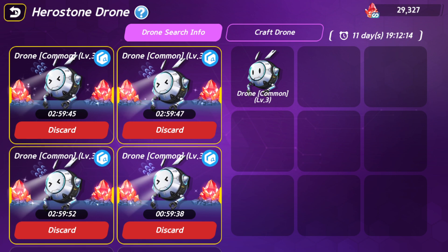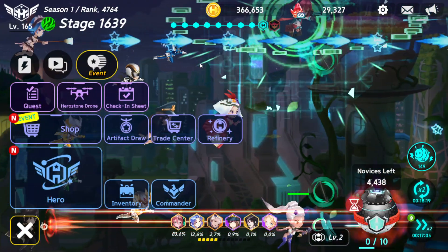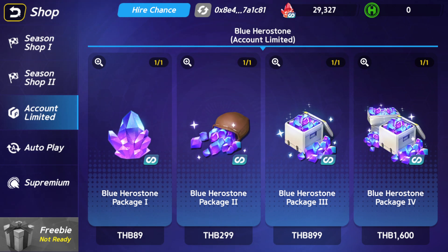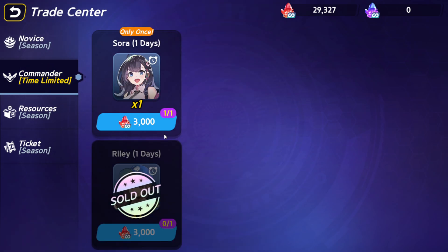29K now - maybe today I can earn another 10K plus. We can craft more. Haku Kren we cannot craft yet - that's how it looks. Three commanders are already set. Now you can buy a commander from here if you want - account limit. Check the trick center.